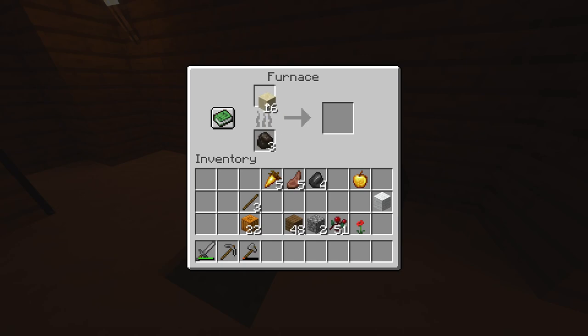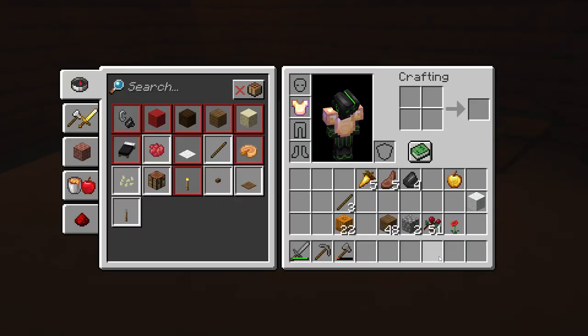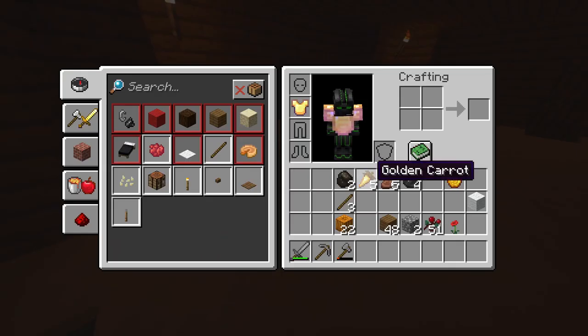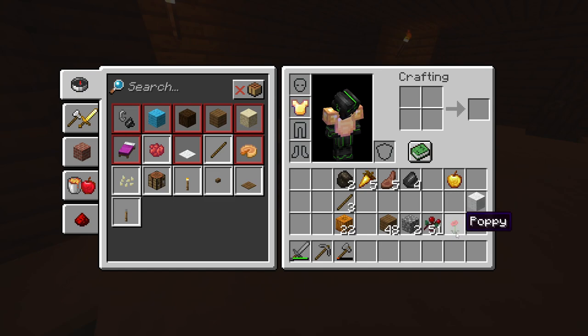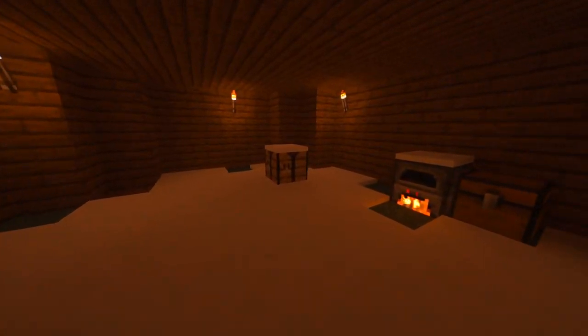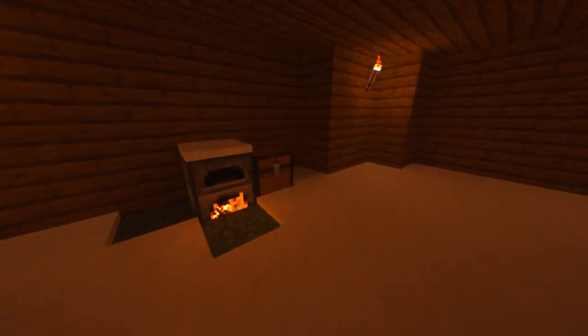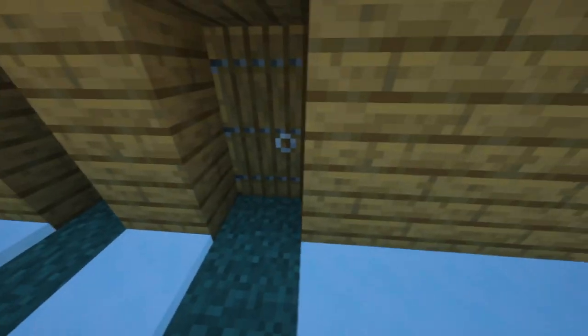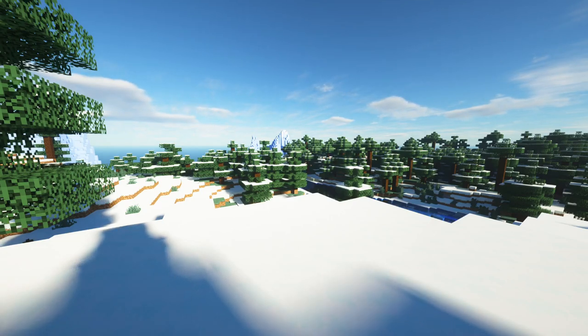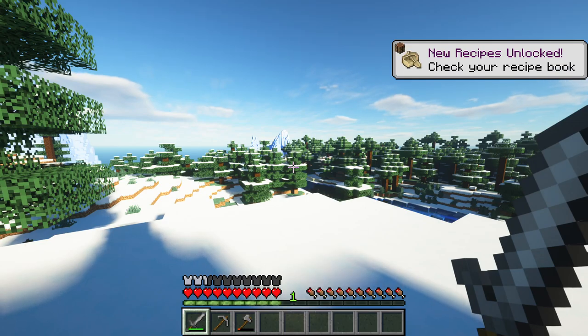We'll get some glass going - not too much, we'll get a decent amount of glass. We've still got some planks so let's get that going, that could cook for a while. I'd say we got an okay house. So I think we'll call it a day and I'll probably sort all this mess out tomorrow. Thank you all so much for watching - we will continue this challenge soon and we'll see how far I can get without a HUD. For proof: F1 - there's the HUD, and there's not the HUD - there's proof.